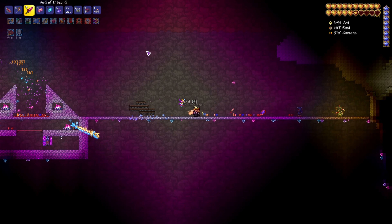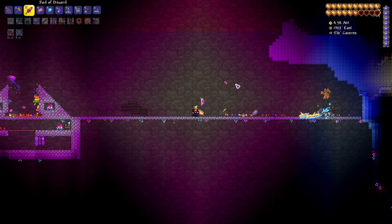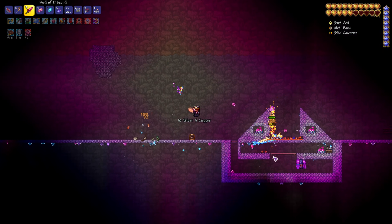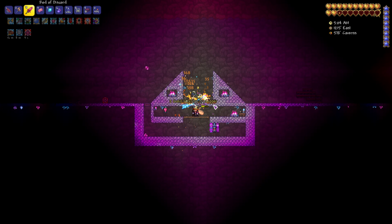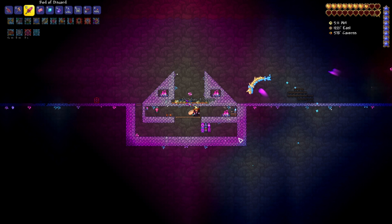Today I want to show you how to get the Rod of Discord in Terraria. The Rod of Discord allows you to teleport at will wherever your cursor is, which is great when fighting bosses or getting around terrain — for example, getting into your mob farm.